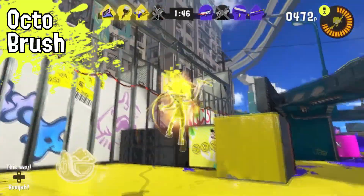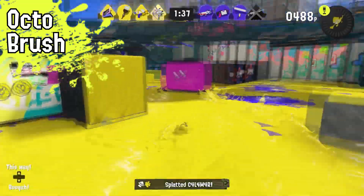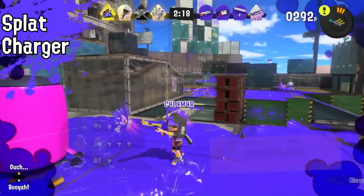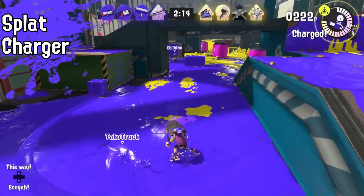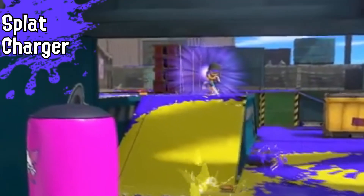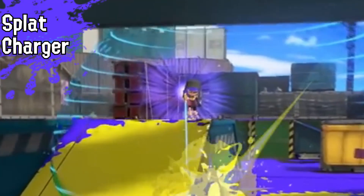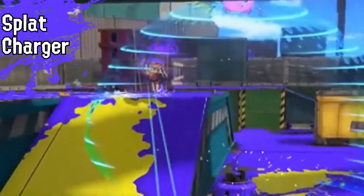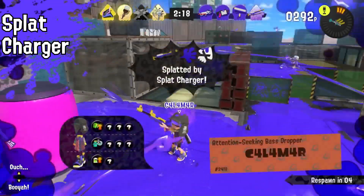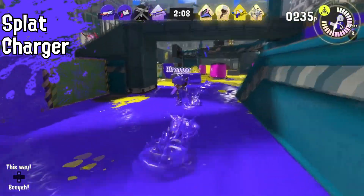Next up is the Octobrush — it looks basically the same to me with the same speed and same flick animation. Moving on to my beloved Splat Charger, which has a new design that I kind of like. It looks pretty much the same gameplay-wise, but one thing I noticed is that for enemies you can see this glow beam around the player — I don't think Splatoon 2 had that. Also, at some point in one of the earlier trailers there was no laser, but in this one there is a laser so enemies can know when you're aiming at them. It would be pretty OP without those lasers.